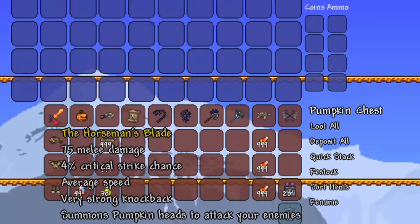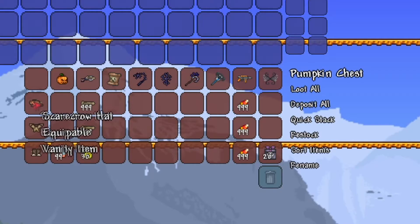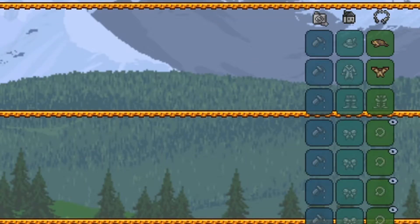So firstly, let's talk about our main weapon, which is going to be the Horseman's Blade right over here. It's gonna be our main melee weapon. Then as for our armor, I guess there isn't really armor that the pumpkin moon drops, so we'll just go with the scarecrow. We'll just equip the scarecrow stuff.